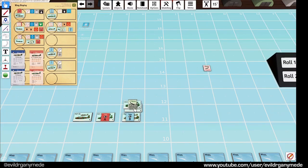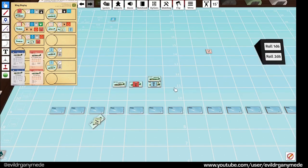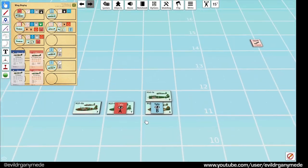Movement: the bombers move forward 2, then these guys move 2. The P40B squadron can straighten out and move forward 3 - they go 1, 2, 3. They didn't climb so that marker goes away. These guys didn't dive this turn either so that goes away. They've just entered the square that the Hayabusas were in and there's going to be a fight. The broken P40B flight heads down and out - they're going home. The combat in this spot behind the bombers will determine the fate of the bombers.